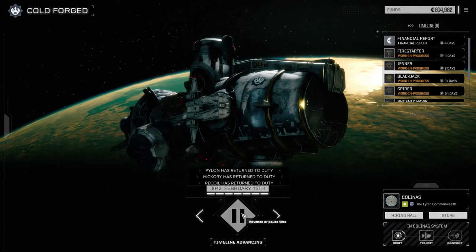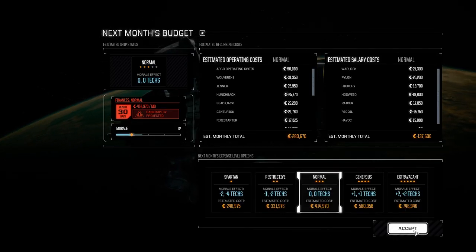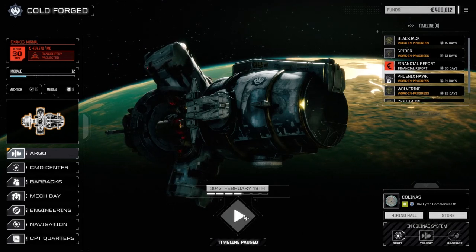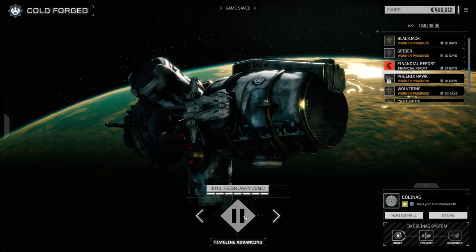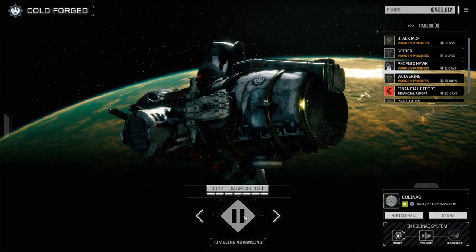I've got the financial report — it's costing us over 400,000 now. Considering we have two good lances running, we shouldn't have a problem making cash for that. We're going to be in the middle of the month before these guys are back. The main thing we need to do now is get that third mech bay up and running.